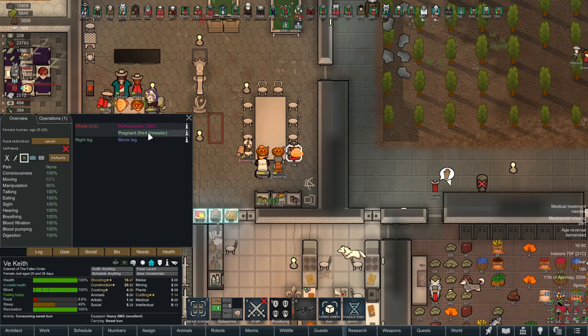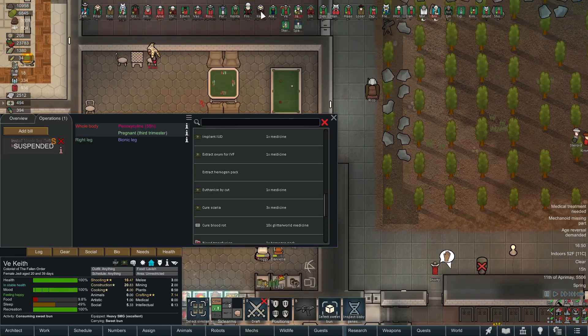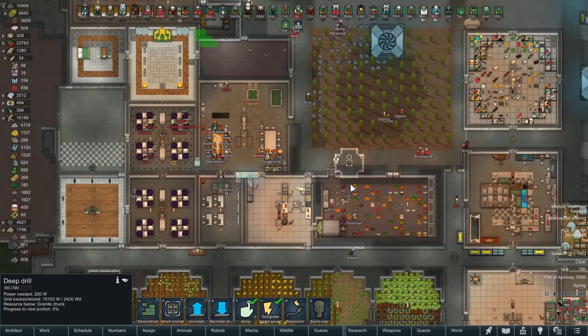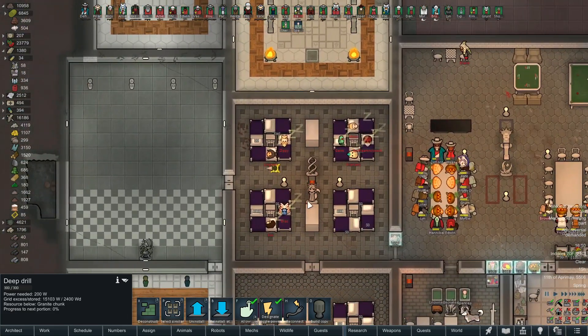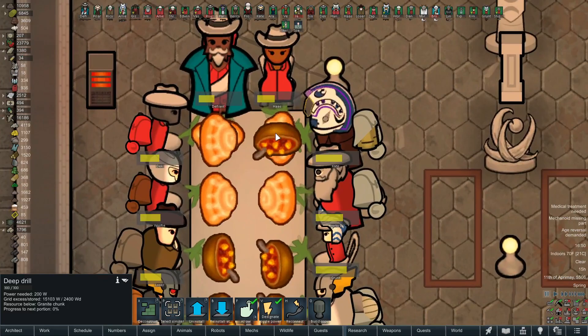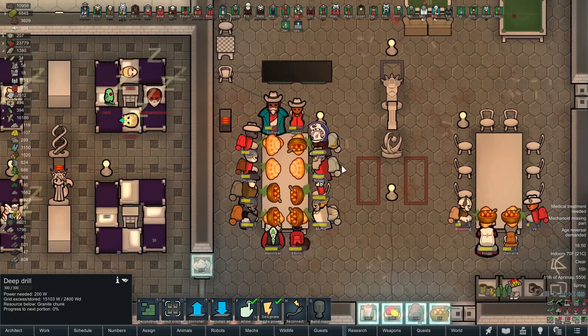Wait, what's wrong with V? Oh, third trimester pregnant - she's got a little flashing thing above her. That's the operation on hold, I bet. That's actually really helpful, though the portrait is so tiny because we have so many colonists. We've also got a room full of guests - look at everybody sitting at the table so nicely eating their meals. I love it.